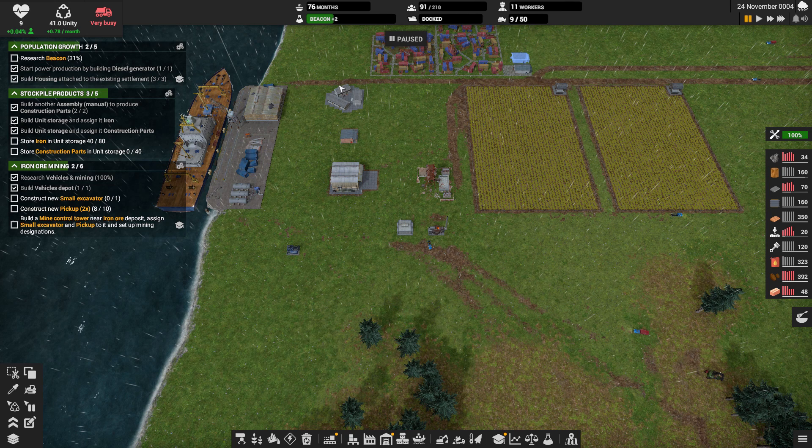So we are still on pause. While we're still on pause, we are researching the beacon — it's only 2 of 5, so we'll get more stuff to do there. We're storing iron, we need to store construction parts, and then we need to build our mine control tower once our excavator and pickup are done.